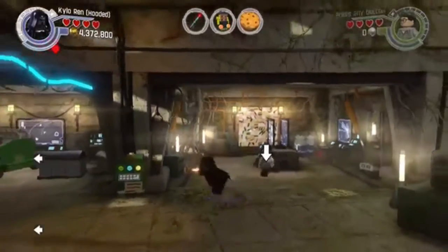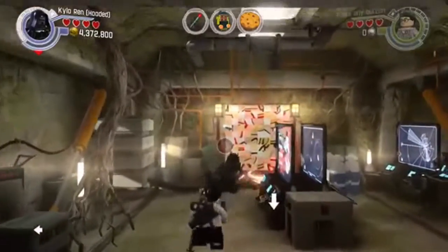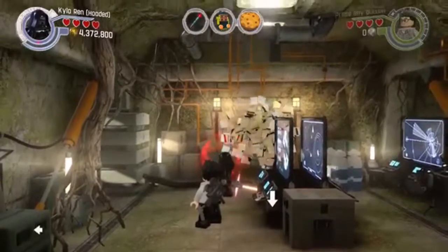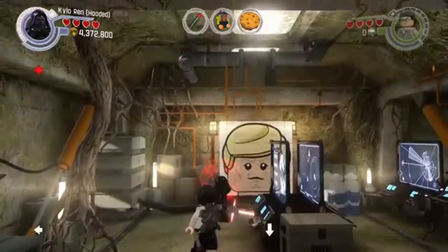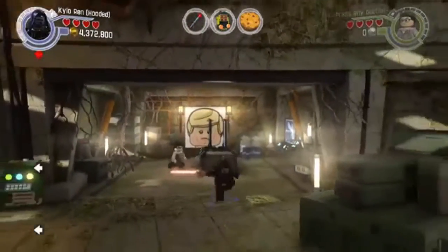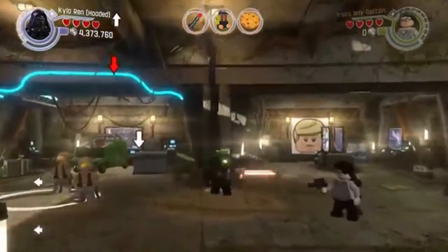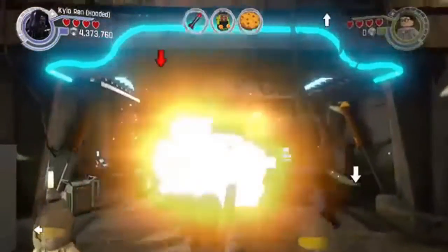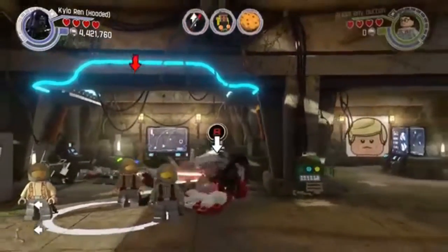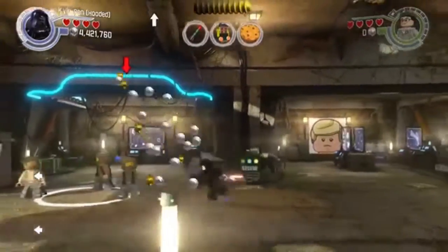We come in to this little section here, out the back — see the strange wall. You need to use Force Welder to reshape the puzzle, and Luke's face appears, and that will be number six for the minikits. We have three spaceships to build for one of the minikits, so here is the first — just in this room, smash all that stuff up, and that's the first of three ships.